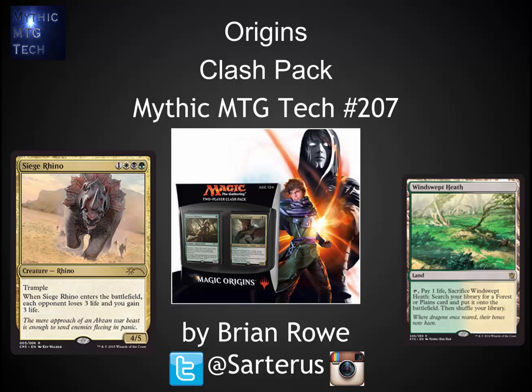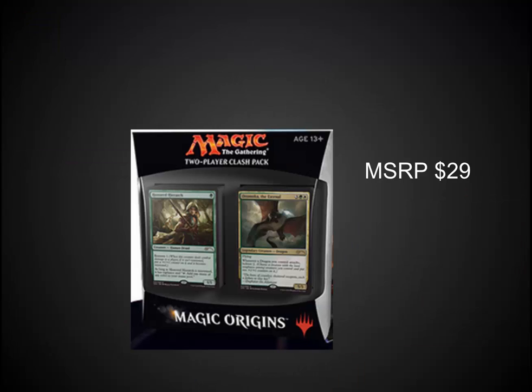Hello, this is Brian Rowe with Mythic MTG Tech number 207. We have the Origins Clash Pack today. This thing is incredible. As you can see from my intro screen, they put some crazy cards in it. Let's jump right in.